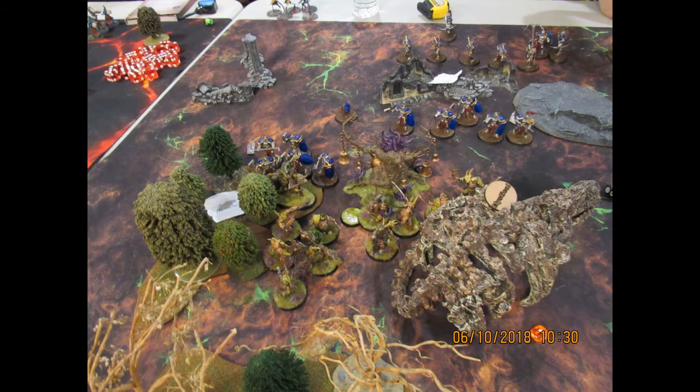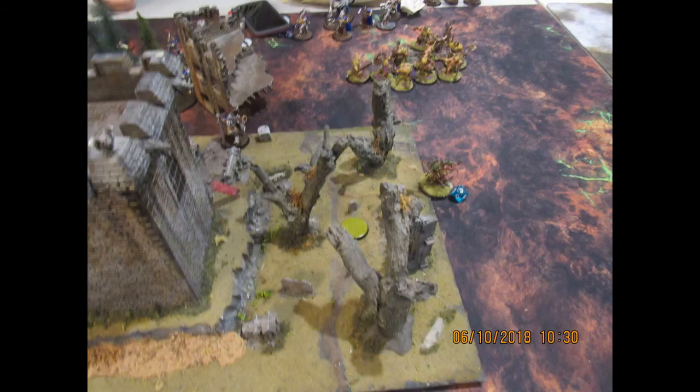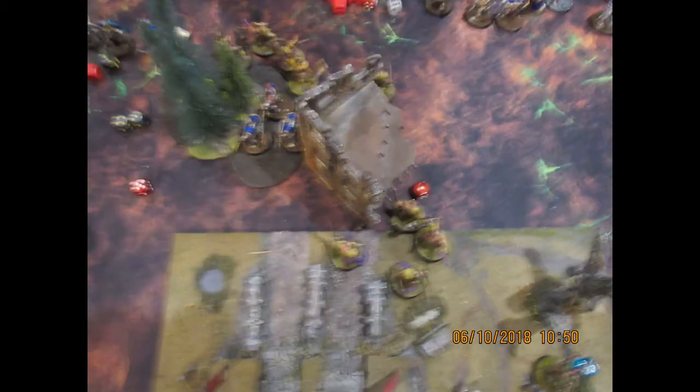On his turn he moved up, charged my Harbinger of Decay, which was in cover and had a five-up ward save. So that was not going much of anywhere. Over here he tooted the terrain and killed off my Lord of Afflictions and threw a couple of wounds on Gutrot's Spume — not a big deal. I charged over into his Knight Heralder and his Judicators. My unit got kind of strung out and split up — it broke out of cohesion. In AoS 2 this would have caused a major problem, but for right now it just means they were happily out of cohesion and killing things separately.